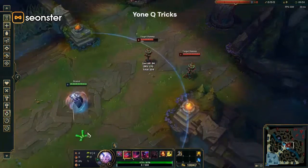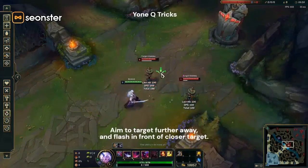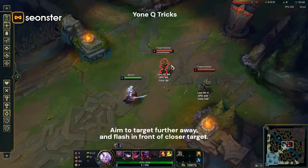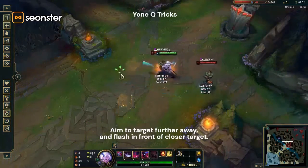And if there are multiple targets, you can also do something like this. You're going to want to place your cursor over the target that's further away from you, and flash in front of the target that's closer to you. So cursor goes over here and flash in front of here — and you hit both of them.